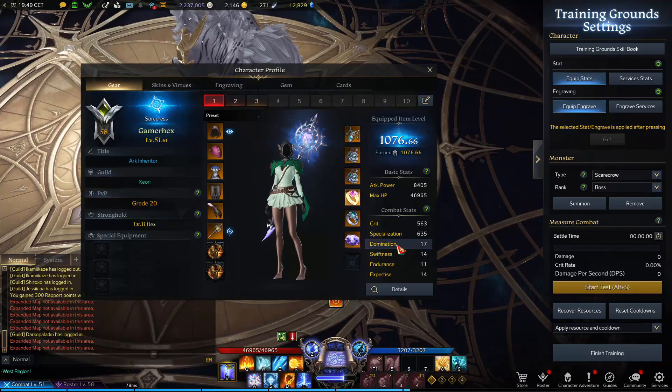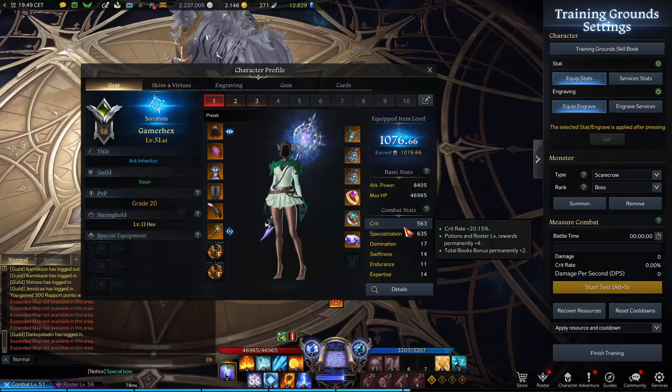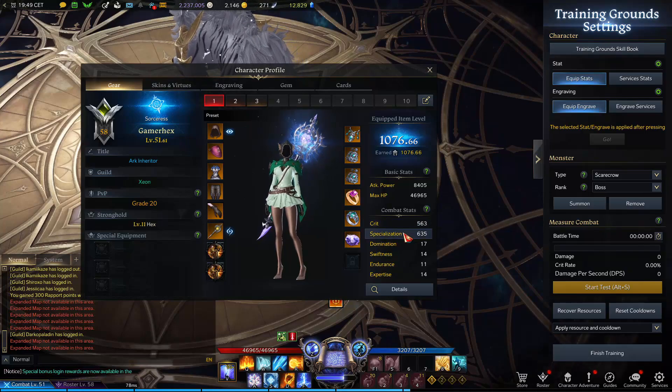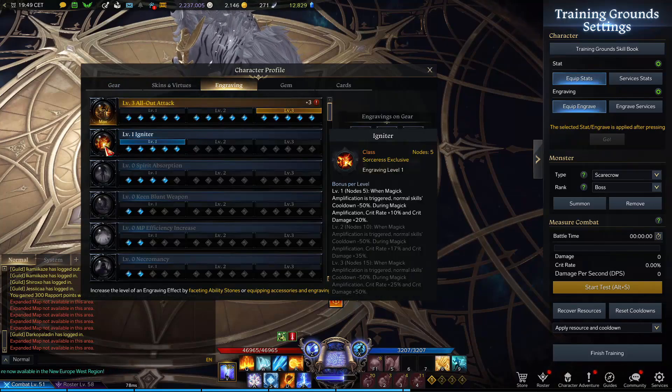First, guys, you need to know that stats are really important. Normally, Sorceress is focused on 2 stats — either crit or speciality. This is the case if you are building Igniter, and I prefer Igniter.